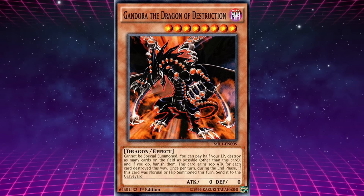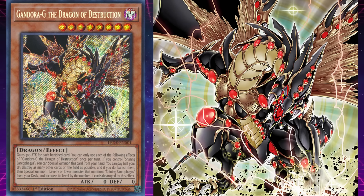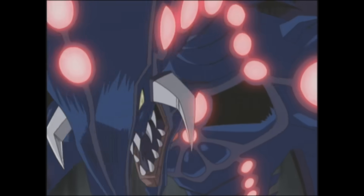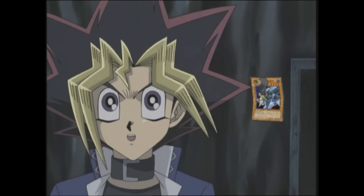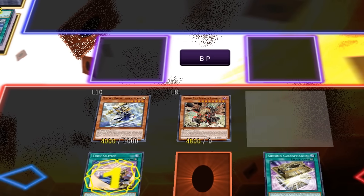Gandora the Dragon of Destruction got upgraded into Gandora G, the Dragon of Destruction. It gains 300 attack for each banished card. If you control Shining Sarcophagus, you can special summon this card from your hand. You can pay half your life points to destroy as many other cards on the field as possible, and if you do, banish them, then special summon one level 7 or lower monster that mentions Shining Sarcophagus from your deck and increase its level by the number of cards destroyed. This effect to special summon a lower-level monster comes from a play in the anime where Yugi wipes his and Bakura's field, triggering Spirit Sword of Sealing to return Silent Swordsman — which plays into the new Silent cards that benefit greatly from having their levels increased.